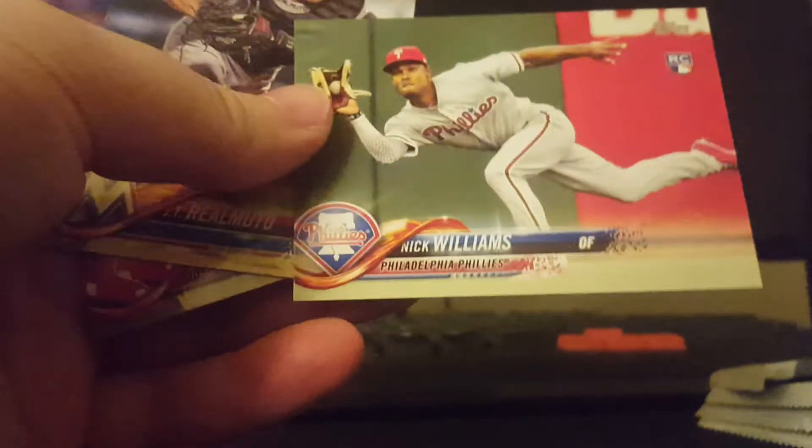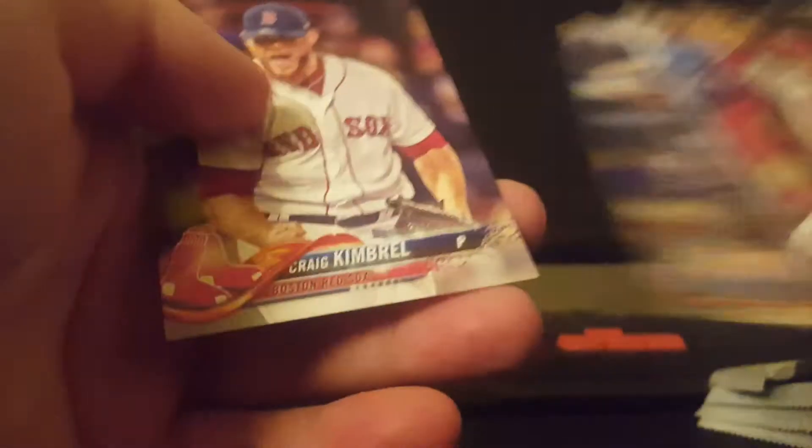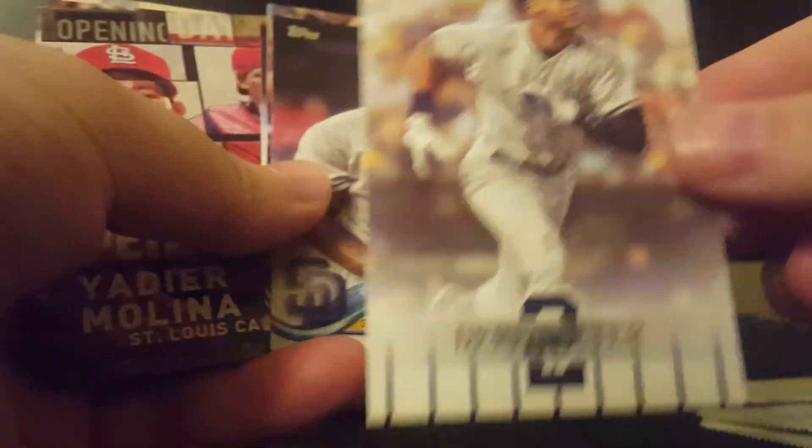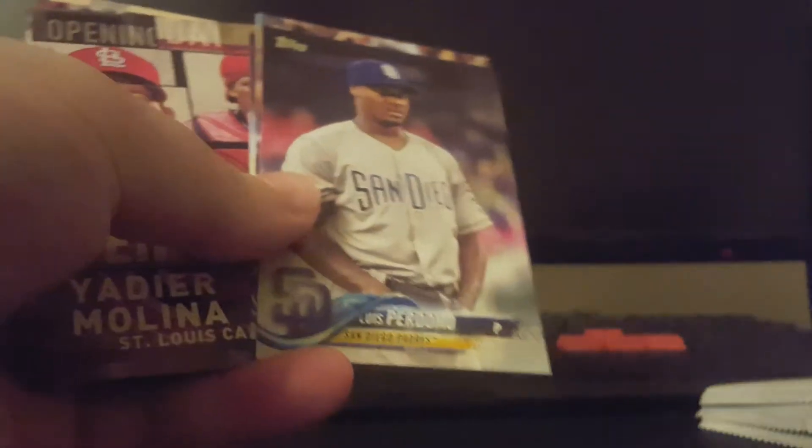A Nick Willard card. Alright, four packs left - sorry this is taking so long, just doing my usual talking and going through the cards slower than I probably should. A Walker Buehler rookie - I'm sure I've missed some rookies. Another Jeter highlight card - those are pretty nice inserts.